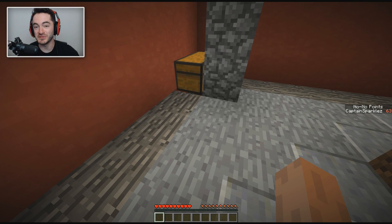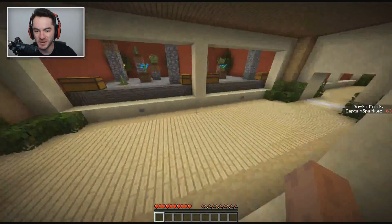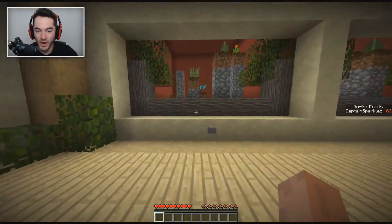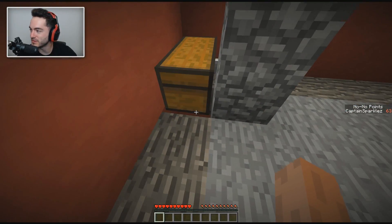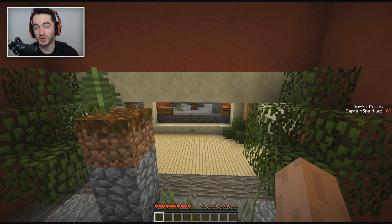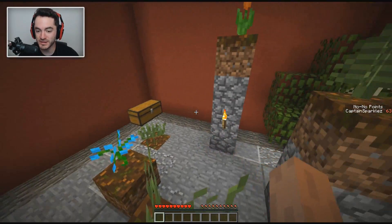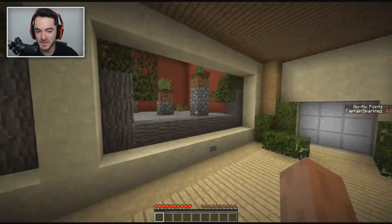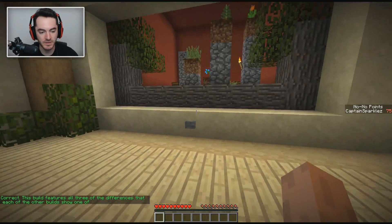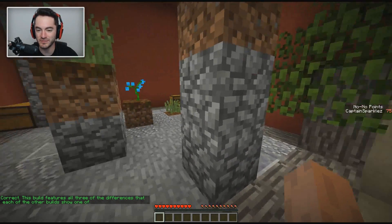Henzoid, if you're watching this, I'm sorry, you're kind of a dick. I thought I was onto something — I knew it'd be something under the chest that you can barely see. There's a block there, and there's a block there, and then this one is also missing the block — unbelievable. I hate to say it but I'm thoroughly stumped, and I have nothing better to do because my internet is out. I've been here for like 20 minutes trying to find something that's not just two and two. I'm just gonna throw down a guess — this build features all three of the differences that each of the other builds shows one of. I'm glad I did that because I literally would have been running around forever.